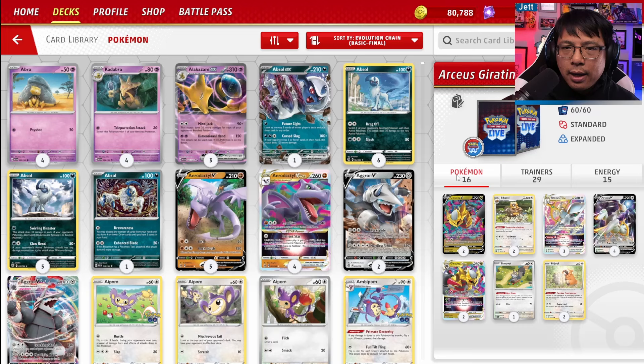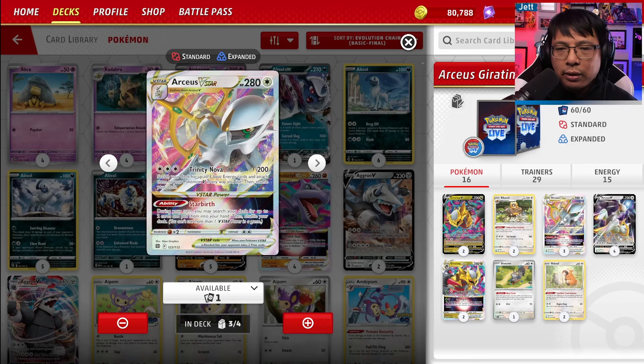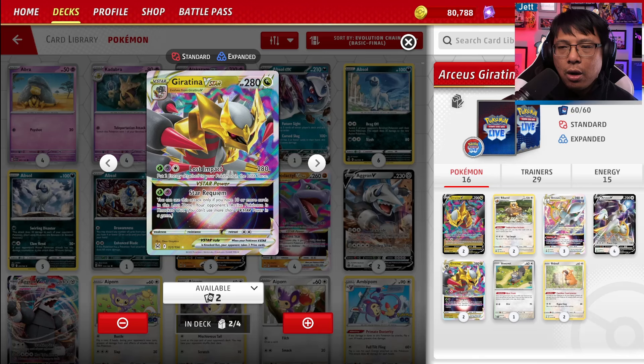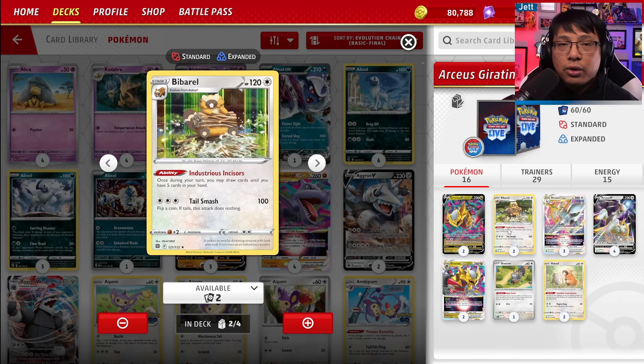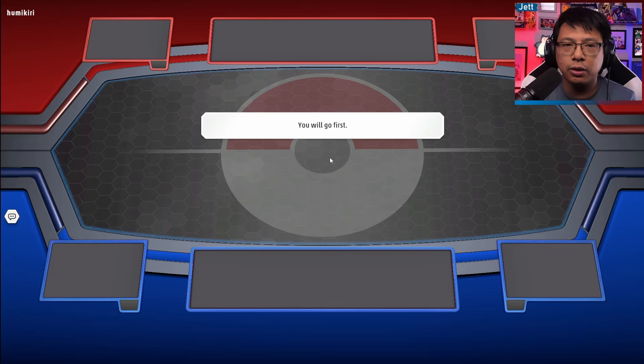This deck is more linear than, say, Lost Box Giratina, but it always boils down to: turn one, Arceus V, attach an energy; turn two, go into Arceus V-Star and power up your attacker, whether it's Giratina V-Star or another Arceus. Then you use the combination of Biberl and Squovit to draw cards. Arceus decks pretty much always want to go first.